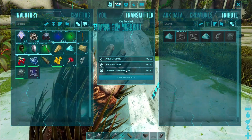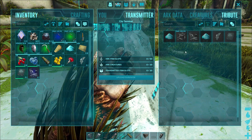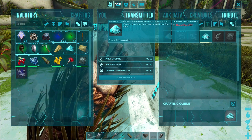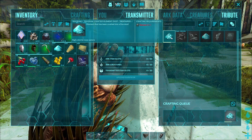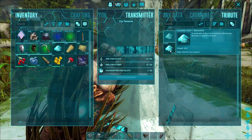The reason for this spoil time is to act as a time gate to prevent people from making a lot of element very quickly on the fly. If you wish to, you can scrap the element and element shards back into dust at a city terminal. If you scrap an element shard, it will scrap back into two element dust. And if you scrap a full piece of element back into dust, it will scrap into 200 pieces of element dust, which isn't too bad.